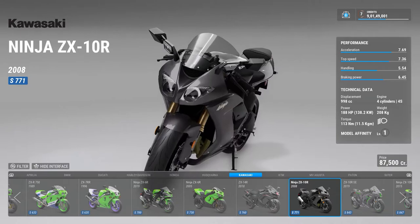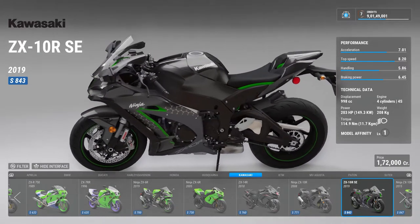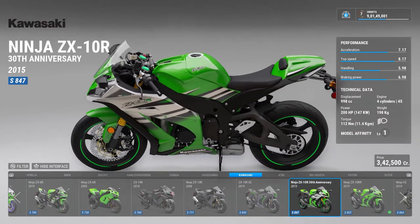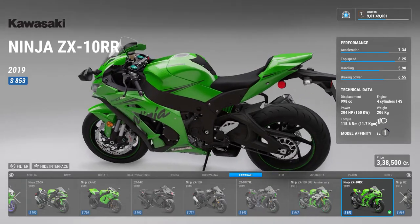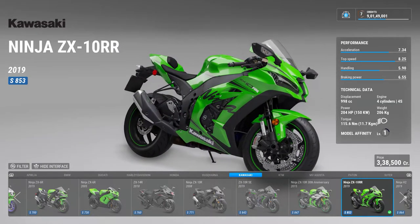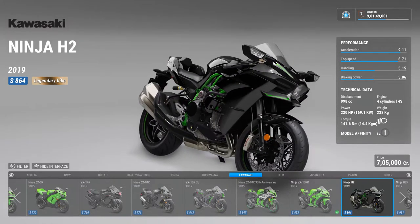This is the 2008 version, then there's a special edition ZX10R from 2019, and a 30th anniversary 2015 ZX10R. There is also a 2019 ZX10 RR — the RR is the race modified version with wheelie balancers and Öhlins shocks and everything. Then there is this bike — it's literally like a Bugatti Veyron on two wheels, just really fast.